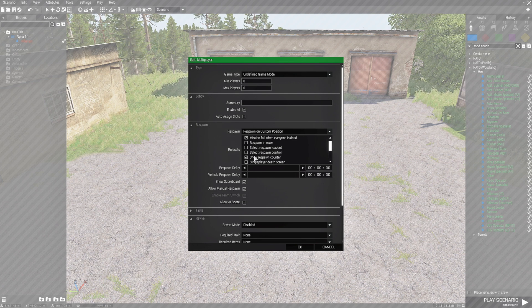We're going to select the top setting which is mission fail when everyone is dead. Then we're going to go down to select respawn position, scroll down further, and choose subtract tickets upon respawn. Then we're going to go into respawn delay and set that for two seconds. That's all we need to do, so just hit OK.